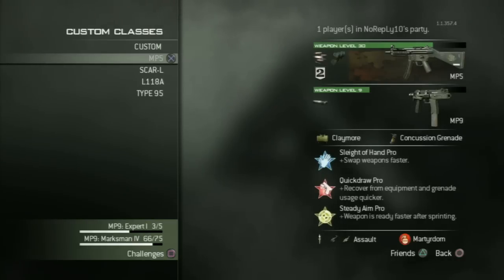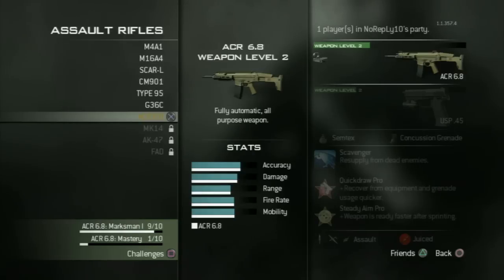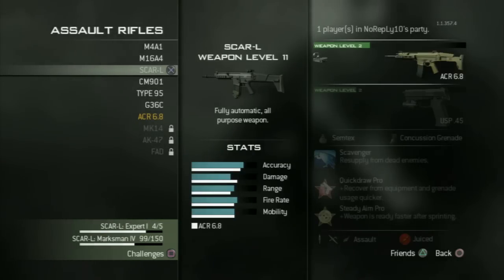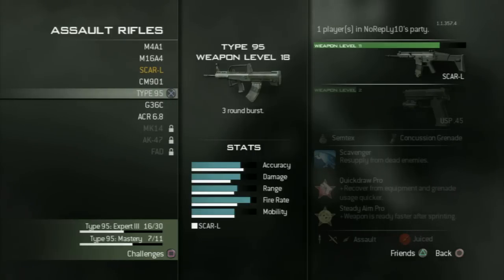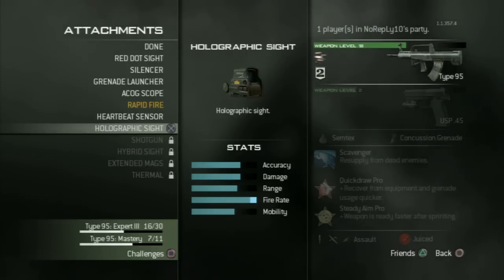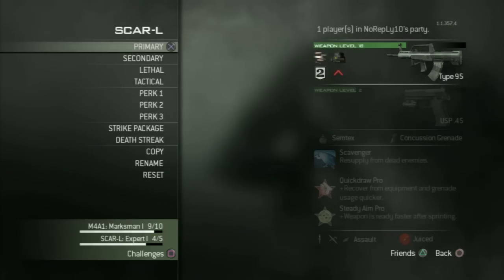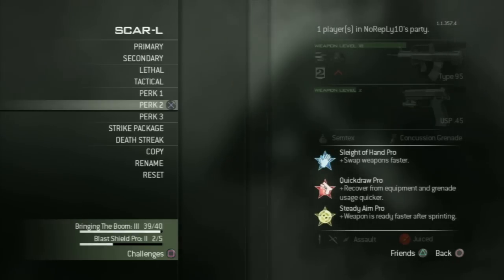Let's come to the next class. You should play the MP5 only on small maps with very small rooms. On bigger maps you should use an assault rifle. First you have the SCAR-L which you should use, and after time switch to the Type 95, which is a 3-round burst with very high accuracy. I use this weapon with the proficiency attachments, Rapid Fire, and holographic sight. Rapid Fire lets you shoot faster with the Type 95. The perks and Strike Package are the same as my SMG setup.